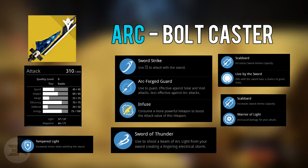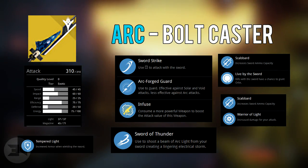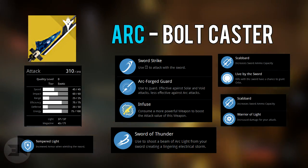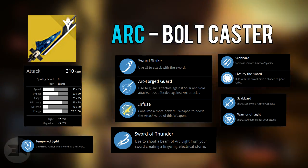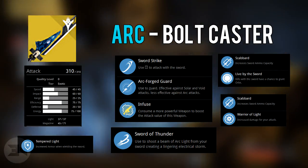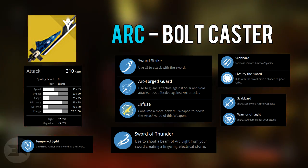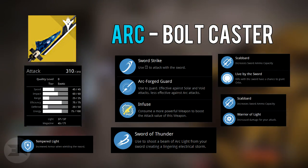The arc version, the Bolt Caster, has pretty much the same perks except it's Arc Forged — effective against solar and void attacks, less effective against arc attacks. You have a choice between Scabbard and Live by the Sword — increased sword ammo capacity or kills with the sword have a chance to grant orbs — and a choice between Scabbard and Warrior of Light. The main perk is Sword of Thunder: shoot a beam of arc light from your sword and create a lingering electrical storm, which just sounds absolutely incredible.